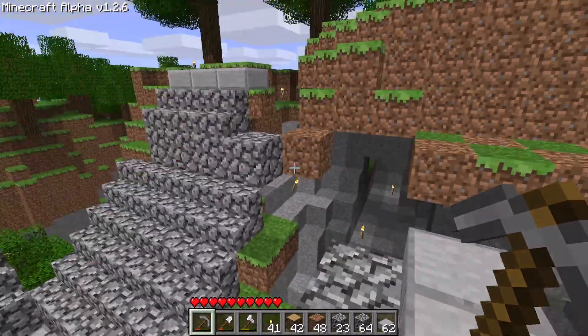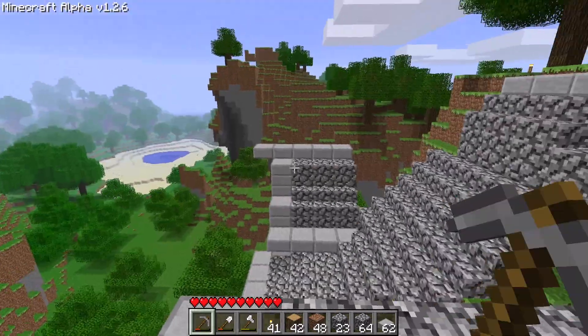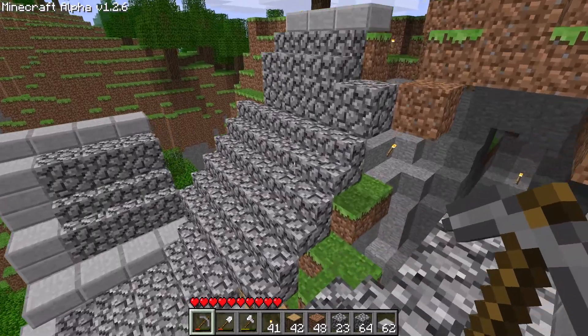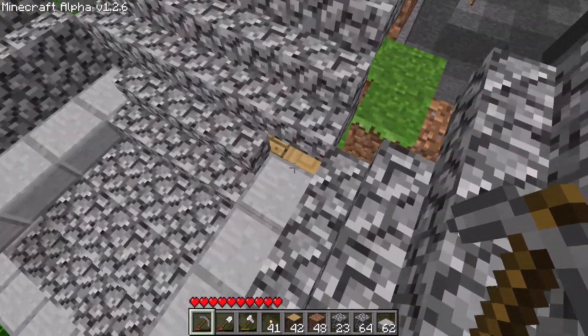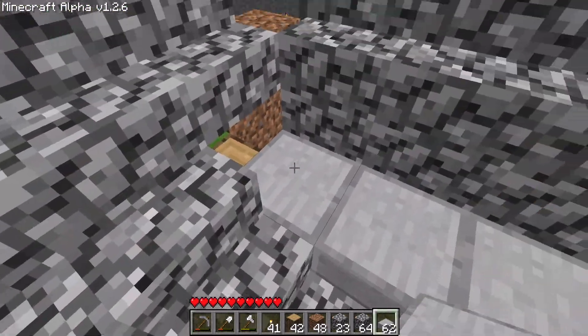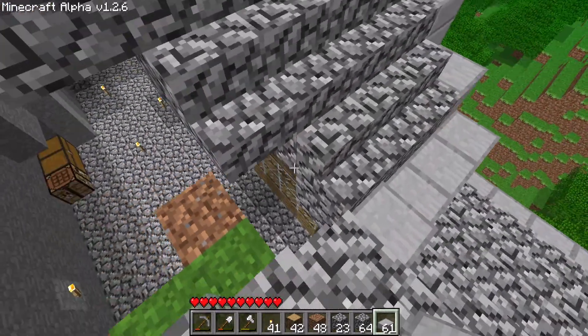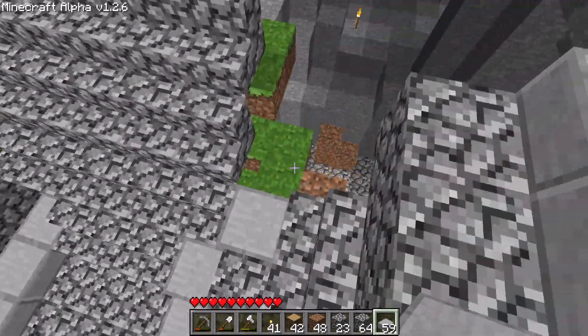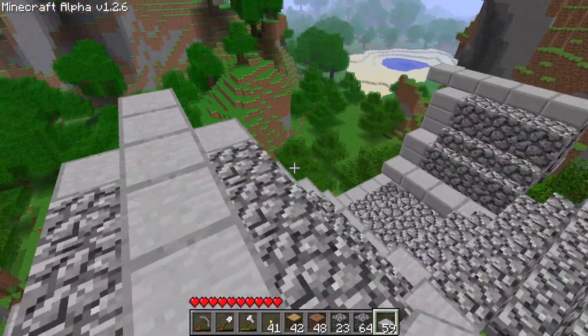So we're going to have this roof go along this way. And then these three are going to run into the main one. And I think I'll do a bit of a border with slabs — sort of like that. A bit of a color difference.